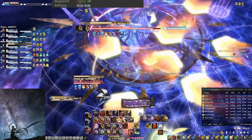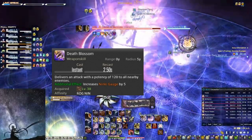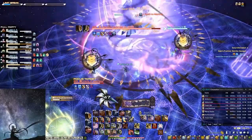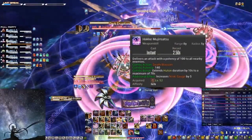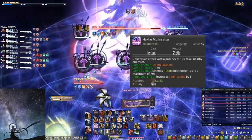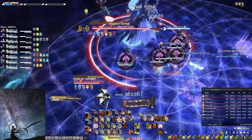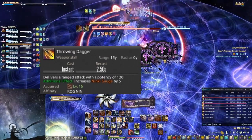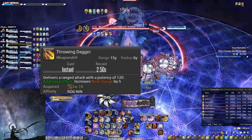Death Blossom is your AoE combo starter, dealing 120 potency and increasing Ninki by 5. Hakei Mujisatsu is your second AoE GCD combo, used after Death Blossom — it deals 140 potency and extends the Huton gauge by 10 seconds. Throwing Dagger is your ranged GCD, rarely used but useful if you are far from the boss and have no Mudras available.